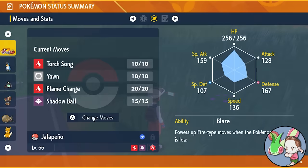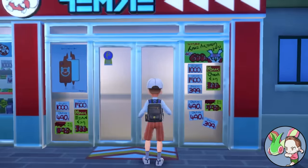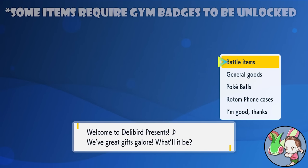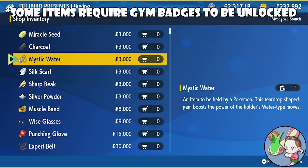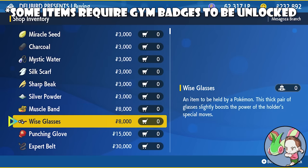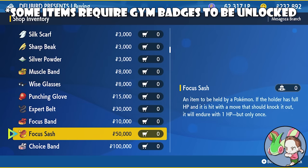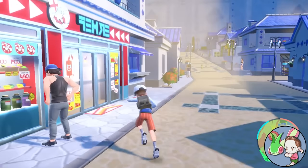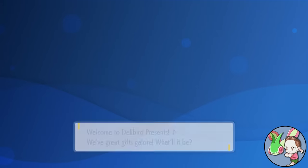Skeledurge is also a great user of the held item Throat Spray, one of the many powerful items you'll get early access to in these games. Be sure to check out all the shops in the various towns throughout Paldea for all types of awesome battle items. In Generation 9, items like the Air Balloon, Focus Sash, and Throat Spray are now reusable, meaning they'll no longer be consumed after a single use and can instead be used once in every single battle, making them much more viable for Nuzlocking. Reusable Focus Sashes alone are incredible for setup purposes, so use these items early and often.